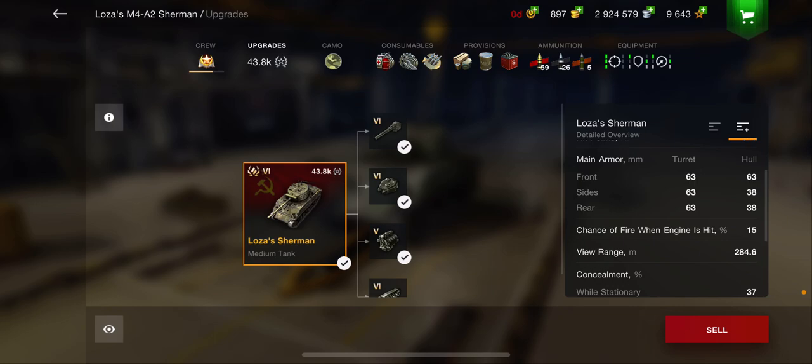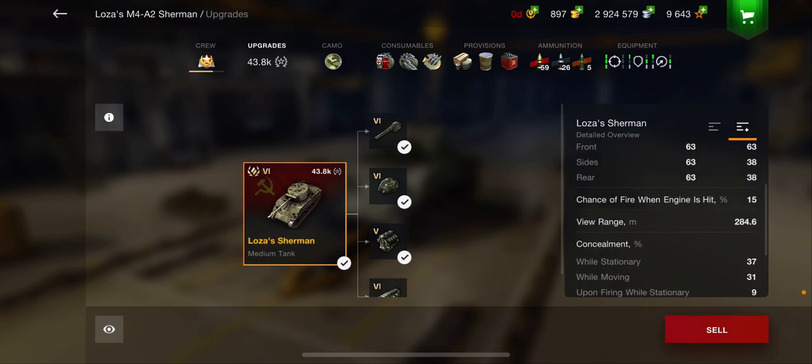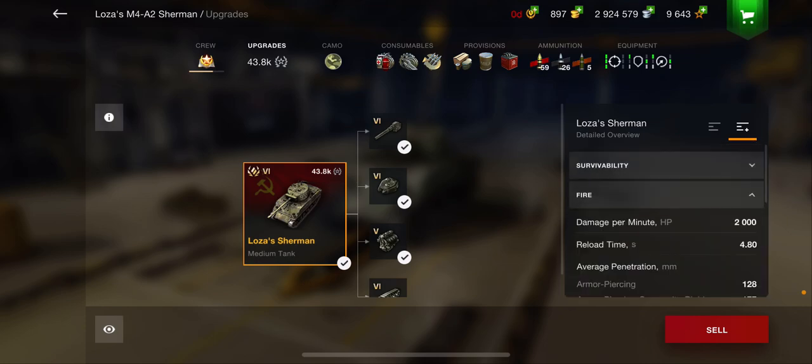Annihilators and smashers will be able to absolutely shred you. It has a decent view range — 284m — so you can do a little bit of spotting. It doesn't have great camouflage rating, but it's a medium tank, so that's not a big deal.